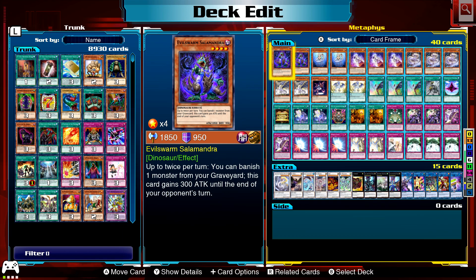Evil Swan Salamandra — up to twice per turn you can banish a monster from your graveyard; it gains 300 attack until the end of your opponent's turn. The idea of this card is to banish my monsters from the graveyard so they can get their effects.